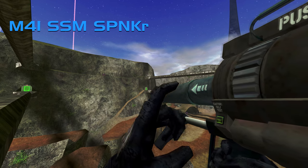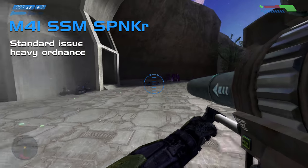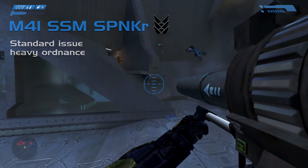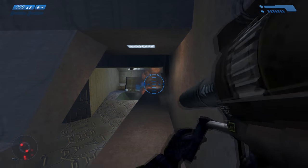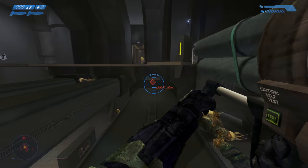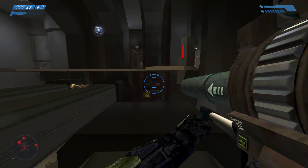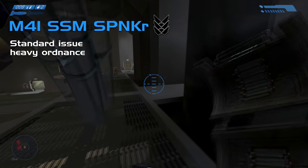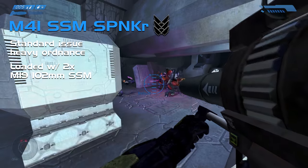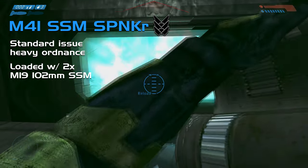The M41 surface-to-surface rocket launcher, nicknamed the Spanker, is the standard issue heavy ordnance weapon used by the UNSC, developed by Misriah Armory. The launcher features two primary components: the launcher body with handle, shoulder rest and magwell, and the magazine. Each magazine contains two M19 102mm surface-to-surface missiles, with one missile cycled into place ready for firing as the other is fired, allowing tactical reloads without wasting a payload.